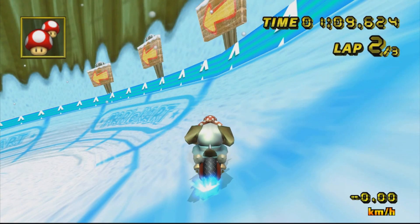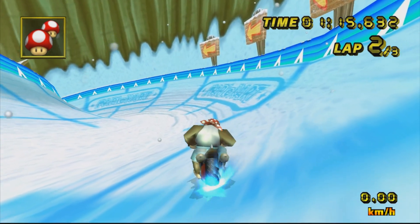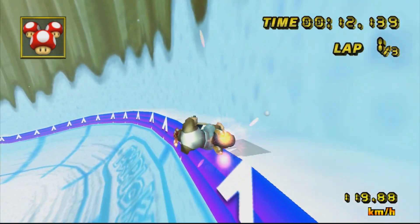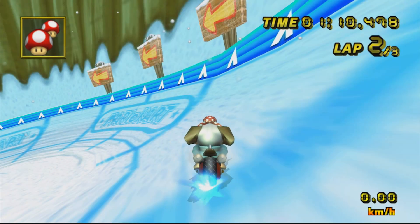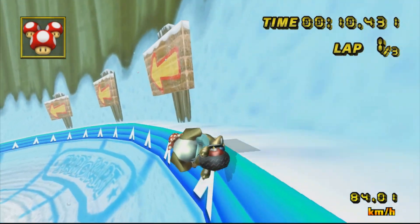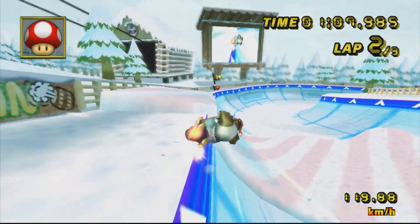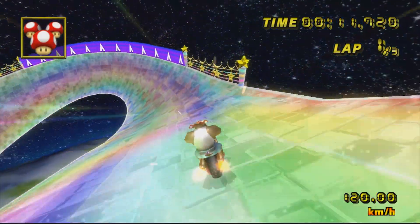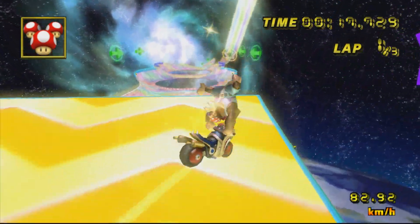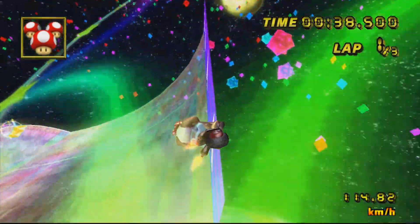Another zipper on DK Summit where you can do this wheelie is on the first one on the right-hand side. Just like the one at the end of DK Summit, this one also slopes downward. When I did the zipper wheelie here, I was actually able to hold neutral on the joystick most of the way down — that's because this zipper goes more downward than the ending one, allowing it to work while holding neutral. You can still move left or right as needed to stay on the edge. And obviously you can do a zipper wheelie on the left halfpipe zipper at the end. As for the other Nintendo tracks, this is the only one where this is possible — all the others aren't geared for zipper wheelies, mainly because they're flat or just aren't angled the right way.